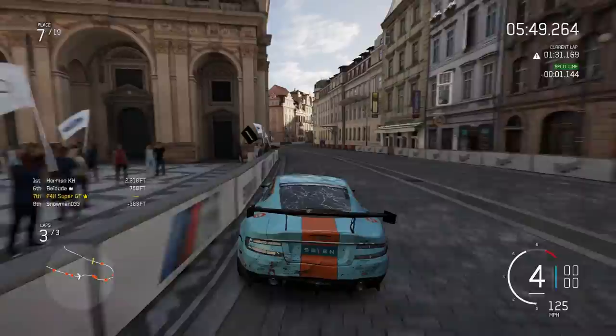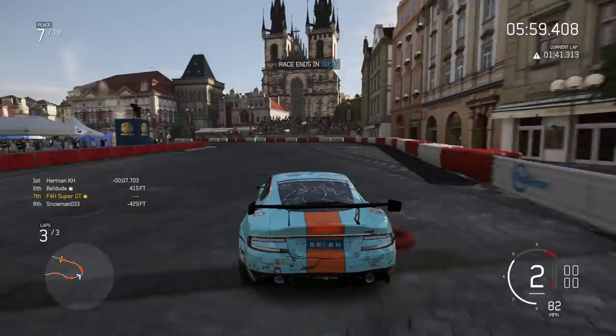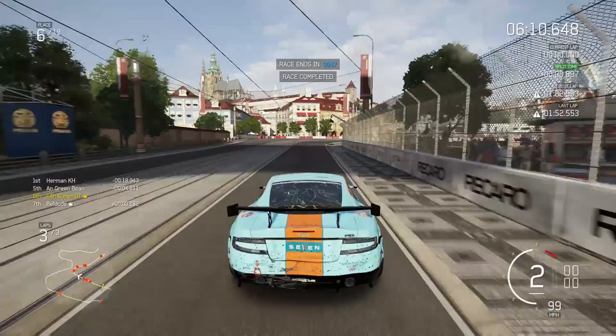Coming through the chicane — going to be very careful, don't go into the wall, not on the last lap. We've got a gap behind and a gap in front, so you might as well just take it very safely. But then clearly the guy ahead is a big fan, because he's going to brake before the line and let me finish in sixth place! Beautiful scenes here at Prague. Another sixth place for Super GT — legendary stuff.